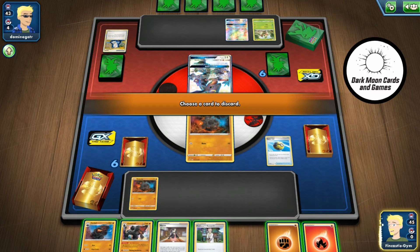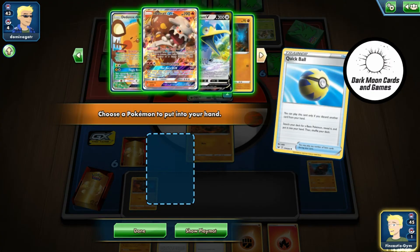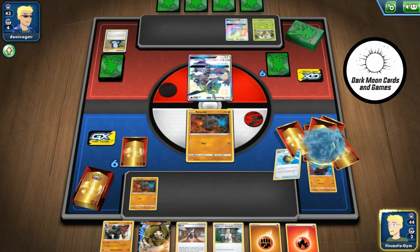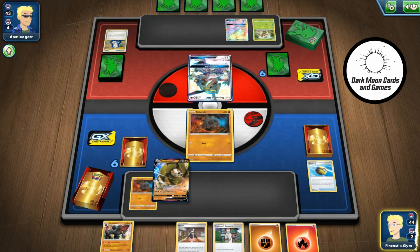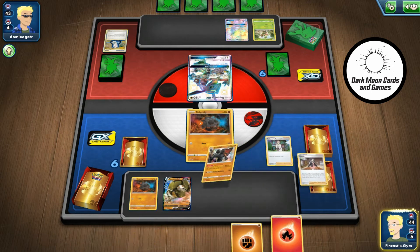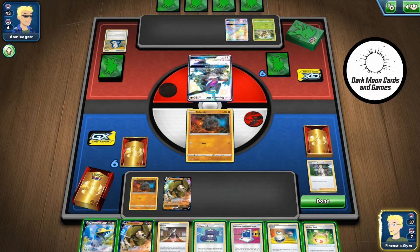We'll start off with Quick Ball — take a quick look and see what we have. I guess go ahead and get Sandaconda out, even though he is weak to Rillaboom. I have to keep that in the back of my mind — Rillaboom's attack hits for 140, so it can one-shot him.